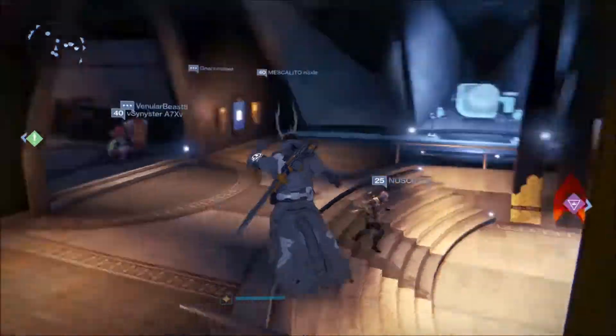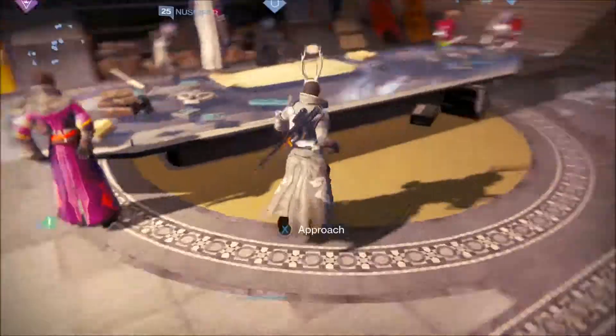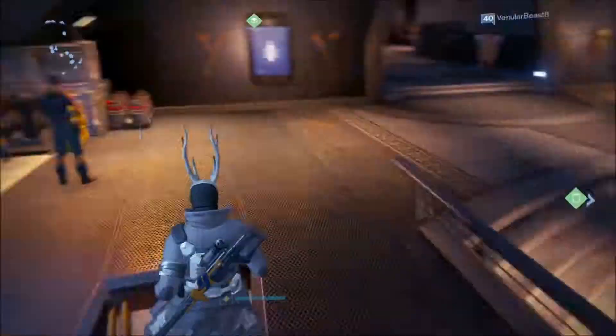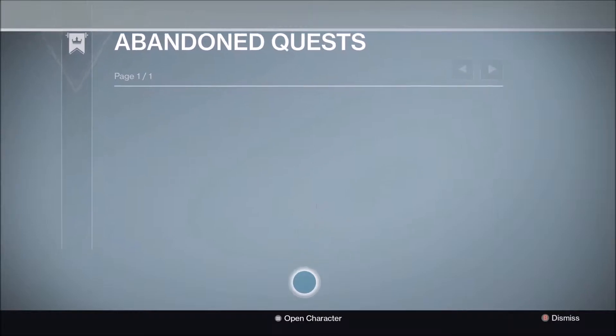Once you are in the quest you've got to keep coming back to these. So that's how you get your abandoned quests — you go to that tablet here and then you just select which one you want.